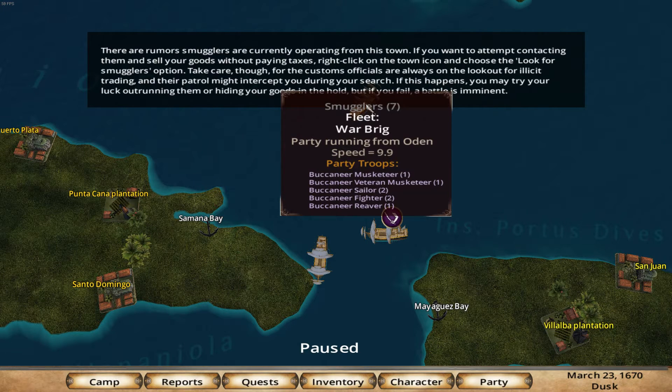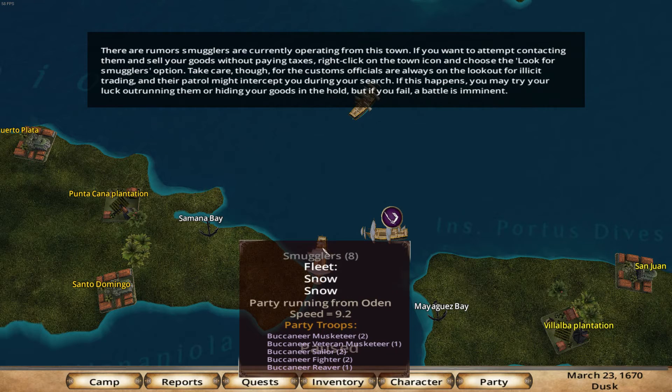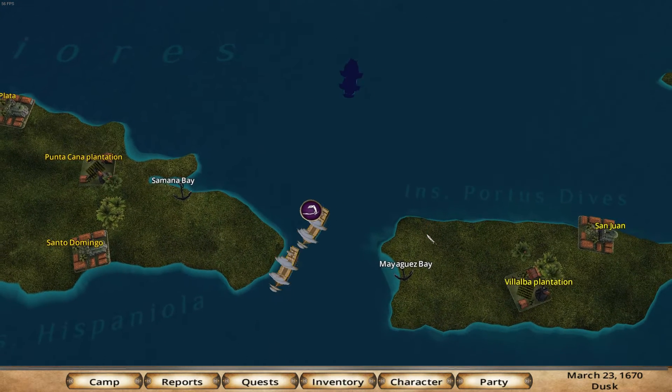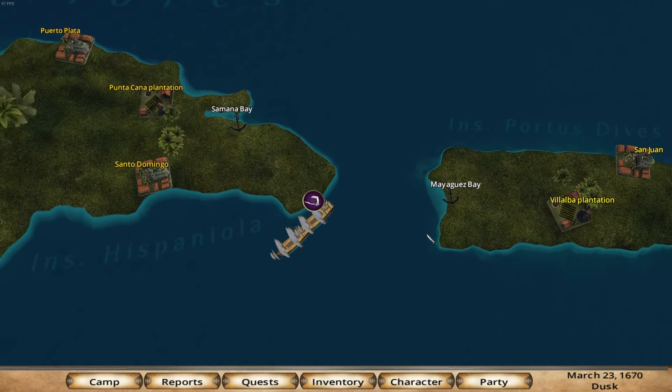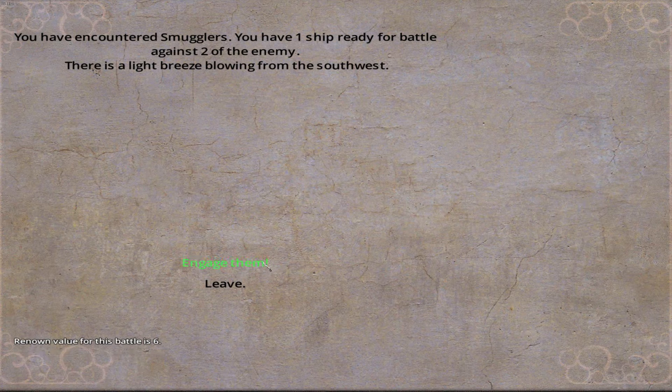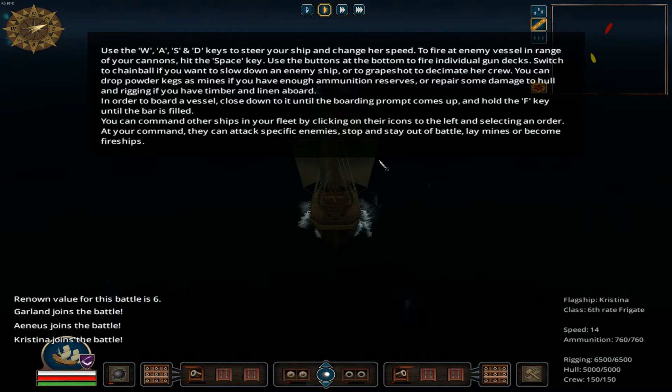So this has one ship — it's a war brig though. This has two. You know what? What the hell, let's go after them. I don't care if they have two ships. Alright, one ship against two — engage them like a moron. Renown value is six, so we're probably going to get our ass kicked. And yes, it's dark, so it's relatively tough to see.